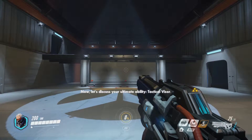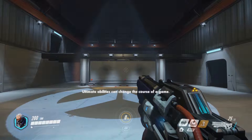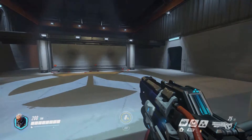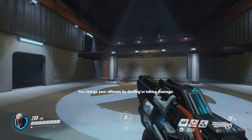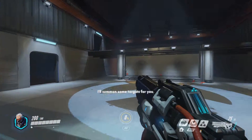Now, let's discuss your ultimate ability — tactical visor. Ultimate abilities can change the course of a game. You must fully charge an ultimate ability before you can use it. The current charge level is displayed at the bottom of the screen. You charge your ultimate by dealing or taking damage. I'll summon some targets for you.